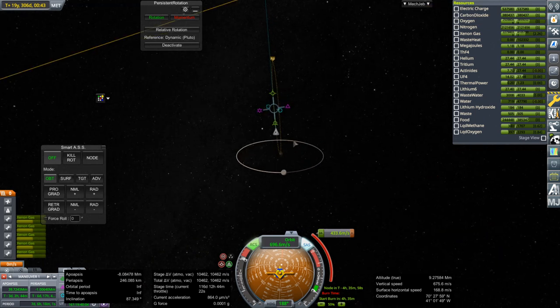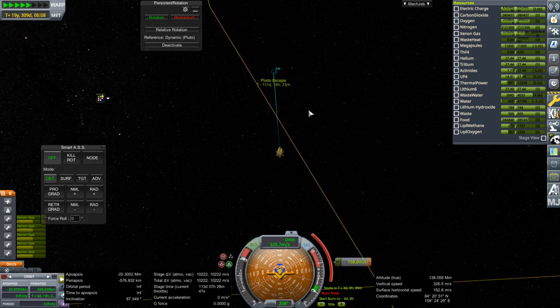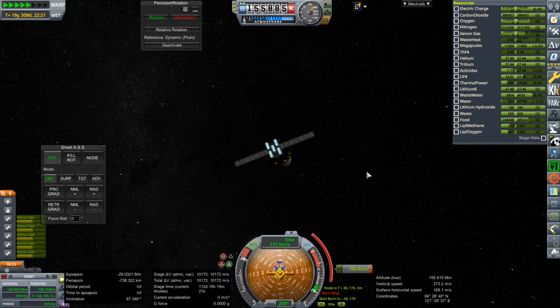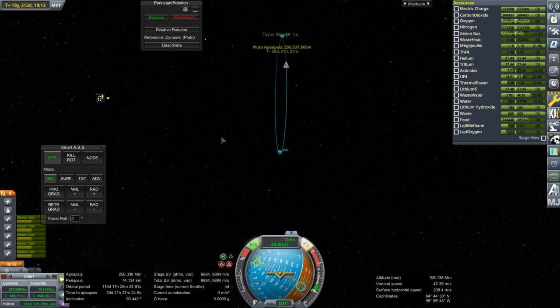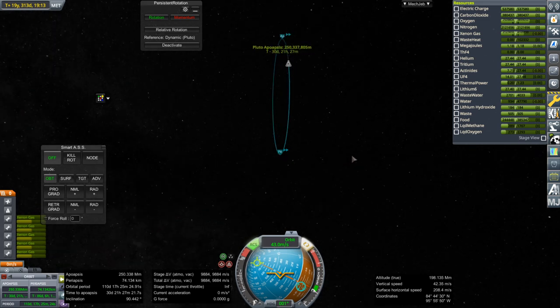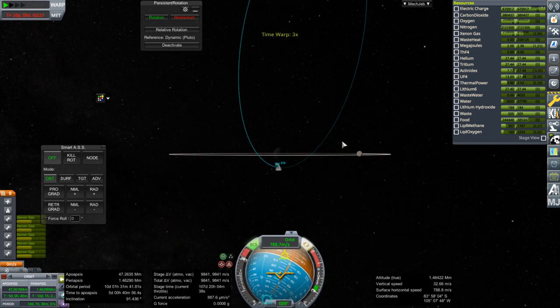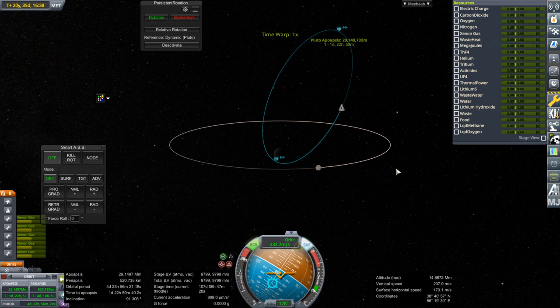We only needed 200 meters per second — why is it so hard? When do we leave Pluto SOI? 110 days — and the Pluto escape time keeps going up, so I think we'll capture. We just need to boost our periapsis and come back in. It's a super loose orbit around Pluto and it's going to take 86 days to get back to periapsis. We're like a little Pluto comet now. We're almost out of RCS propellant — so we certainly didn't have too much of that, just barely enough. Five-day orbit, still really high above Pluto, but here we are.